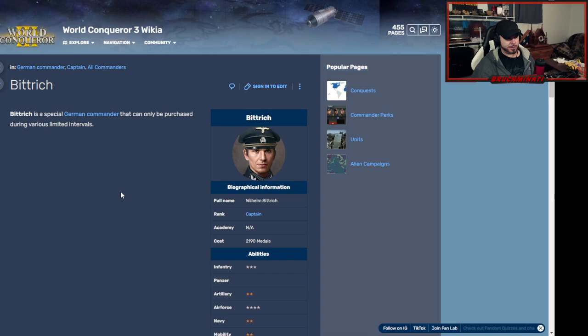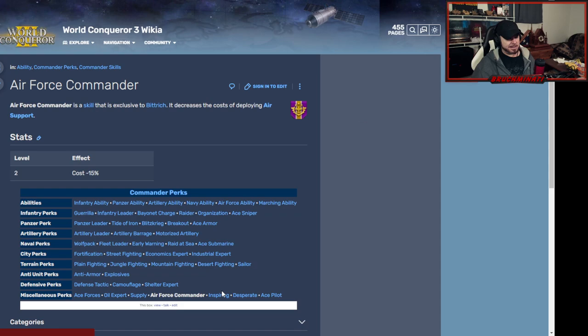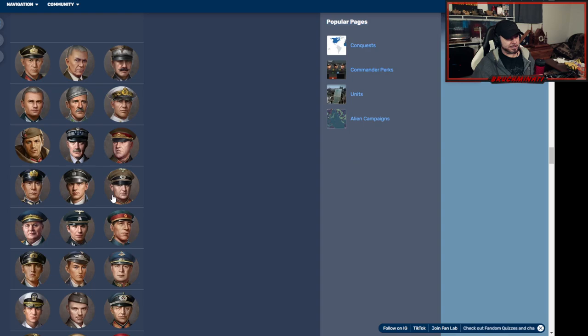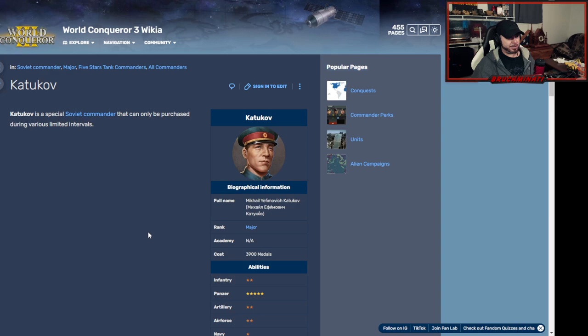We got Bitrich who is air force with a little bit of infantry and mountain fighting. Come on — he only has one air ability, and that just lowers the cost. What a complete loser. I wouldn't — how much is he? Yeah, he better be cheap because he ain't nothing.